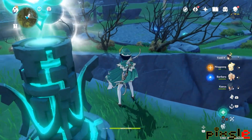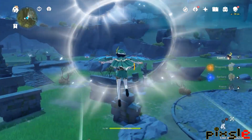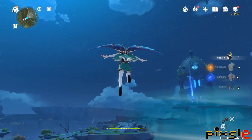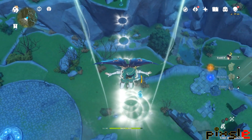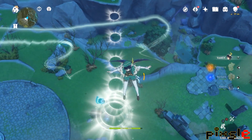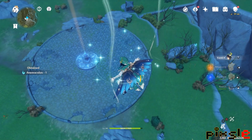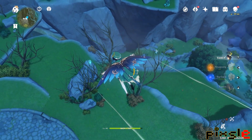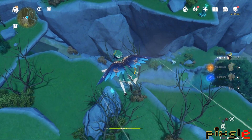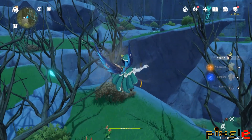Amber also has this gliding passive ability. I tried using both of them for a test and didn't really feel any difference, so maybe just one or the other should work. If you don't have Venti, you can use Amber if you need that extra gliding time, since she also saves stamina when gliding.